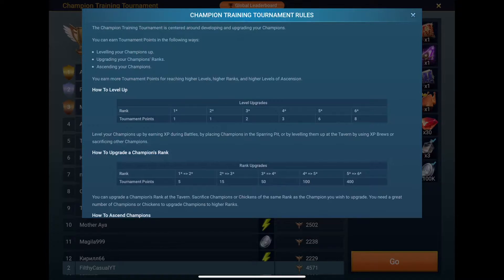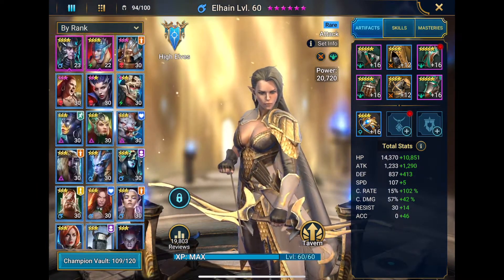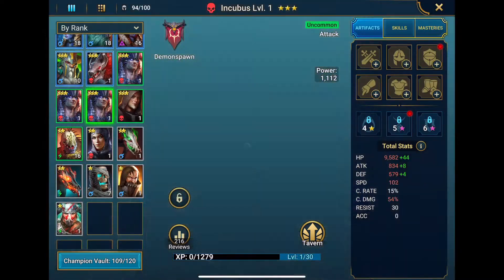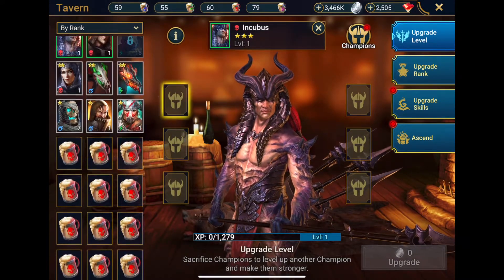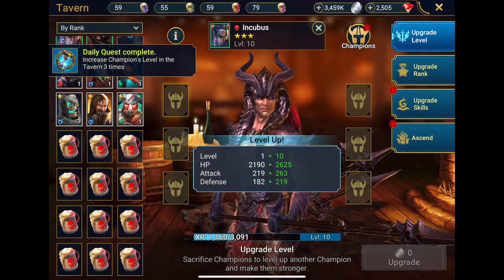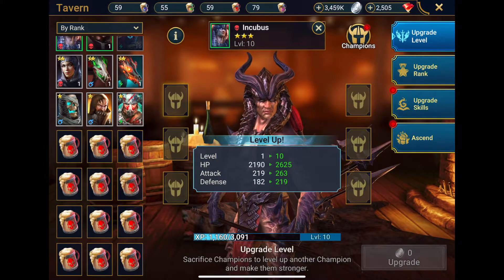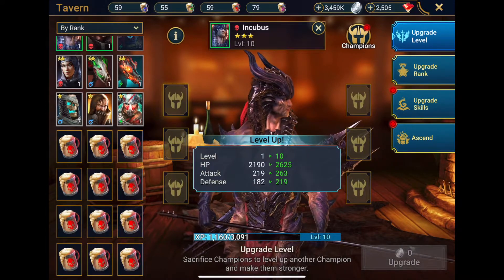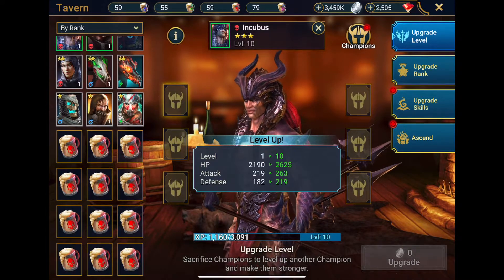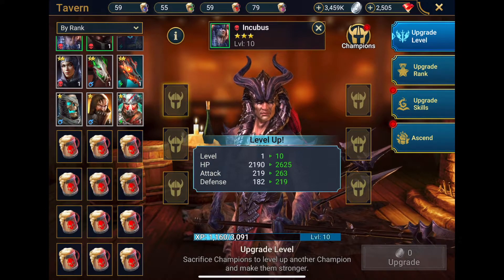Now what we're going to do is actually give these guys some level upgrades with XP brews before we upgrade them. We get 2 points per level for a 3 star and 3 points per level for a 4 star. So if we go back to the champion training area and pick a level 3 star one at random and give this guy an XP brew, he's going to go from level 1 to level 10. If we upgrade that, that's 18 tournament points. We're essentially going to do this for all 12 of our level 3 star heroes that we're wanting to use as food. So because we're going to get 18 points 12 times, that's an extra 216 points. We're then going to repeat the exercise with the level 4 star rank 1 heroes, which is going to give us another 108 points if my maths is correct.